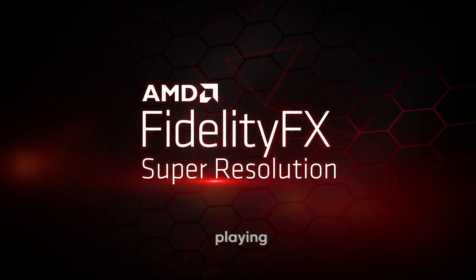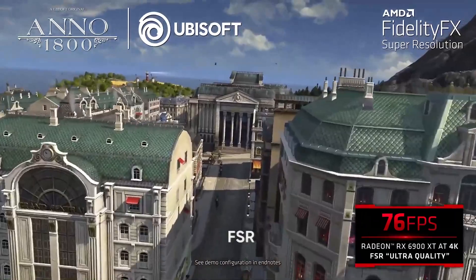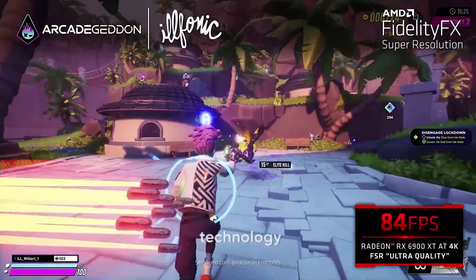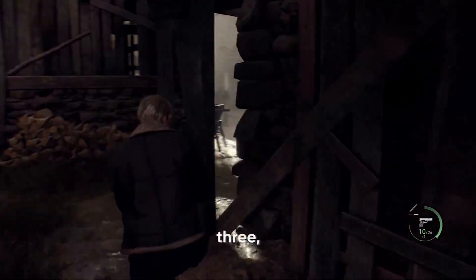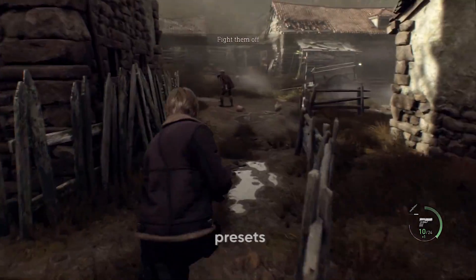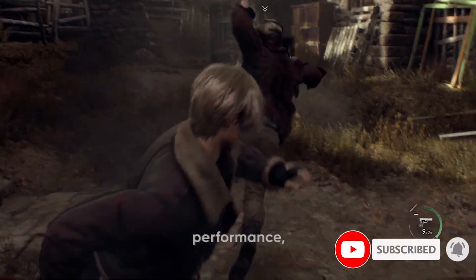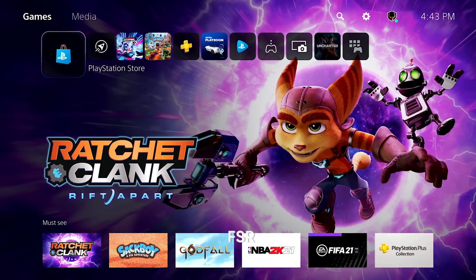Have you ever experienced the thrill of playing with FSR 2 and thought about what it would be like to upgrade to FSR 3? FSR 2, or AMD FidelityFX Super Resolution 2nd version, is a popular technology for enhancing game visuals. But wait — there's FSR 3, an even more advanced iteration boasting superior image quality among quality presets and frame generation. Now imagine the art of modding stepping in, tweaking game performance, and enabling FSR 3 in games that officially only support FSR 2.